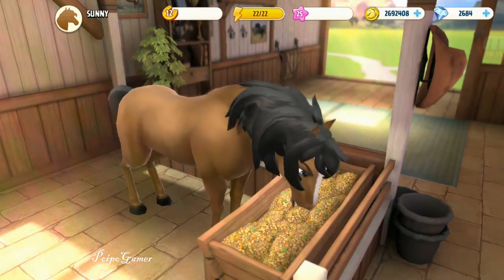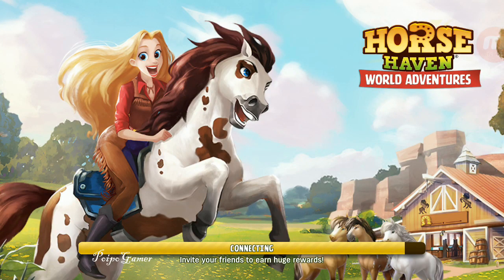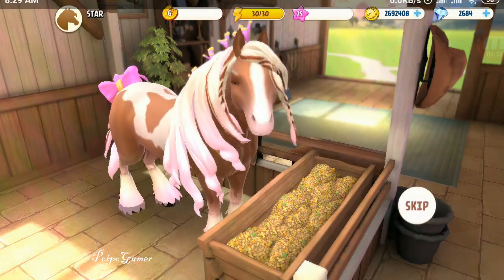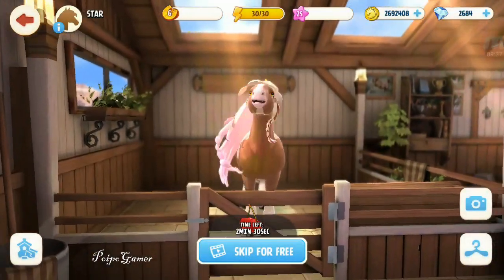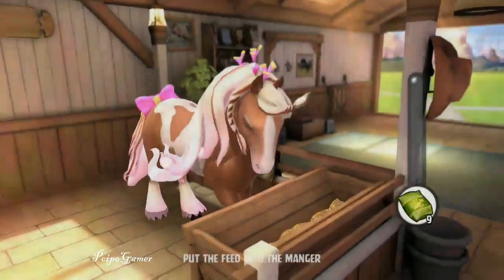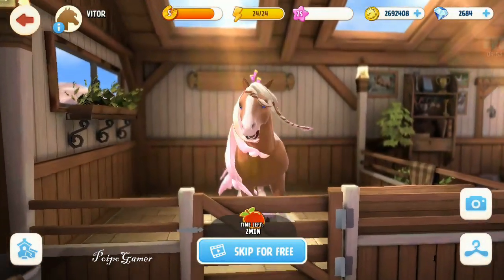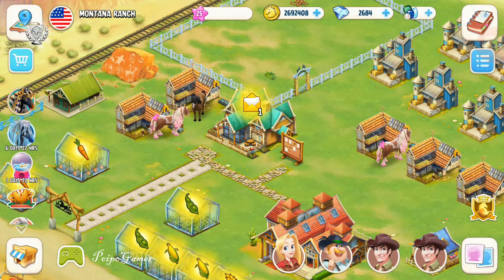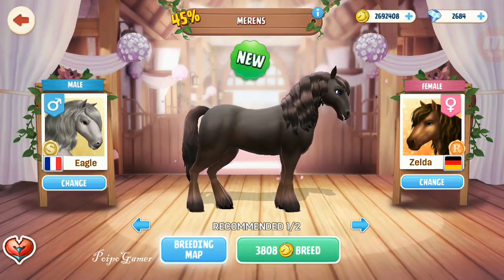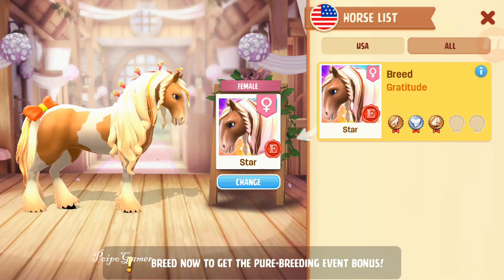We are at level 25, so that's cool! Let's feed the horse first before doing the breeding. Stars is here — you can see the name, Stars. Let's feed Stars. Let's also feed Vitor — what kind of name is that! Let's do the breeding again from here.